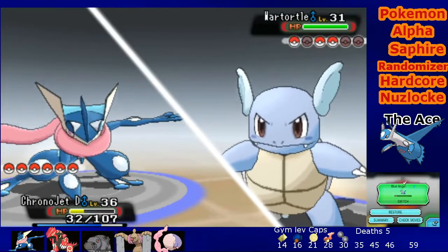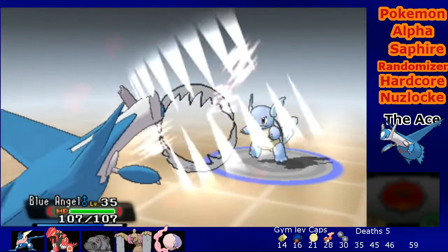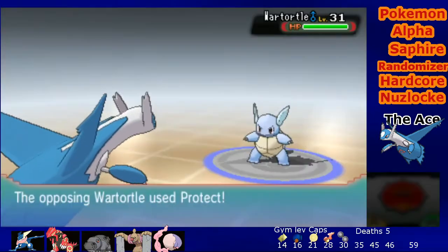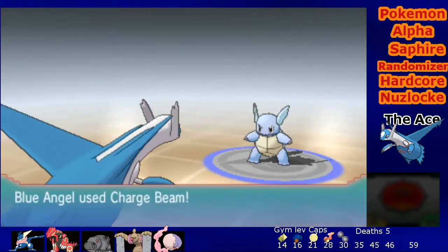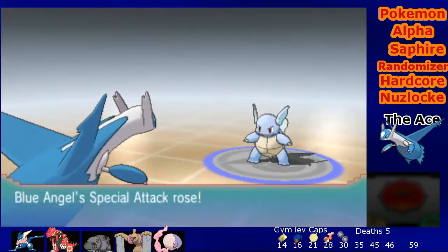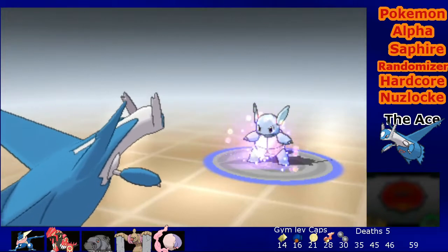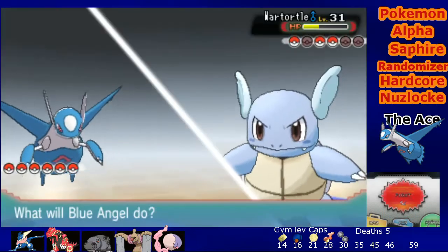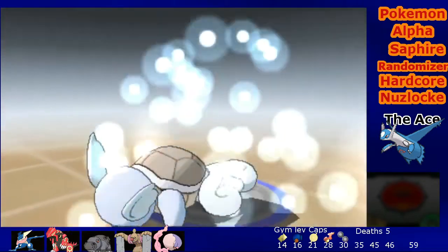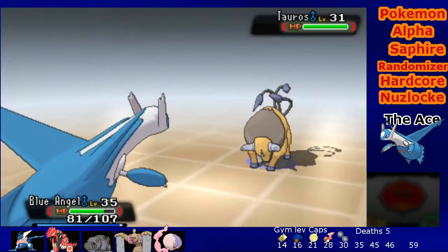Let's go with Blue. Return Chrono Jet, come out Blue! He has Bite. Luckily he's not that strong, but let's go with a Charge Beam. You can Protect all you like buddy, that's fine by me. Charge Beam - there we go. Rapid Spin - I can dig it. Charge Beam again. I should have seen the Protect coming. Charge Beam one more time - there you go! Chrono Jet reached level 37!